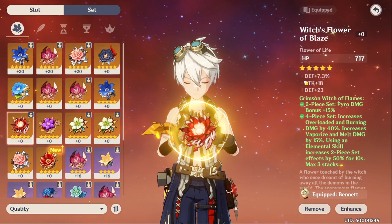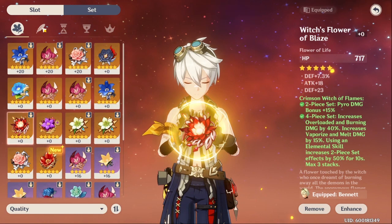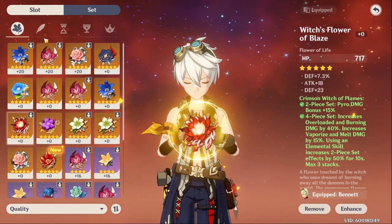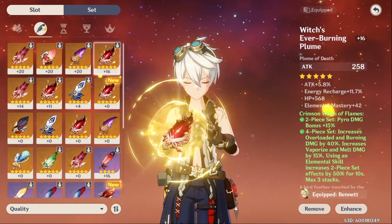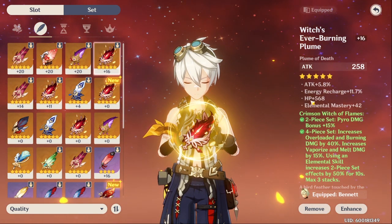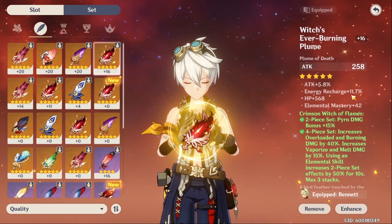The substats that you should be looking for are Attack Percentage and Energy Recharge. The reason why you want Energy Recharge is because you want to get your Q as quick as possible and ready to use by the time the cooldown is done. This is a prime example of what you want: Attack Percentage and Energy Recharge. The other ones don't really matter, though Crit Rate and Crit Damage would be the best you can get.